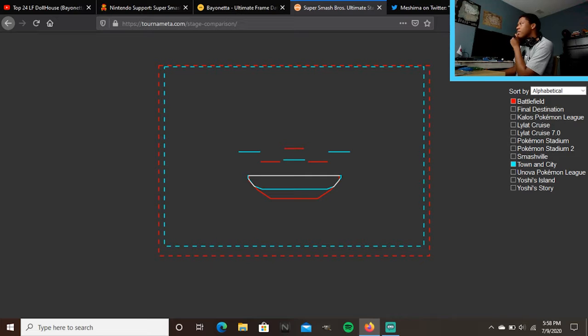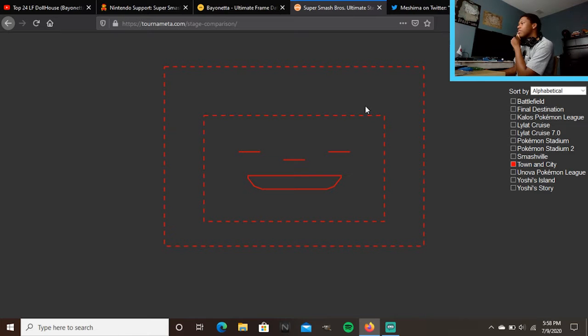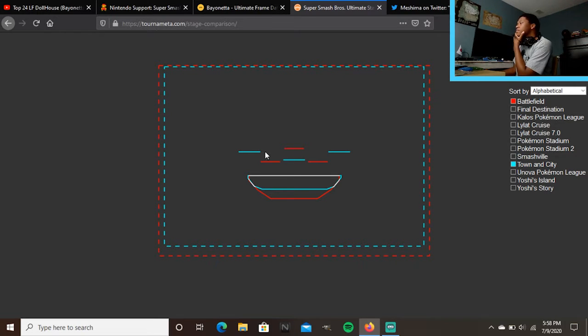On Town and City, the ceiling looks like this, the blast zone is the red outline. Battlefield and Town and City are about the same size, but the ledges are a little different, they're the same width but not so much height-wise, and the platform layout is very different — the platforms are so far out on Town and City.